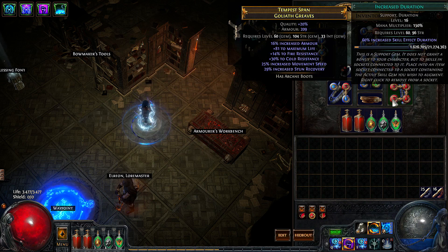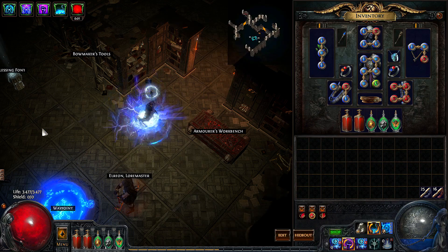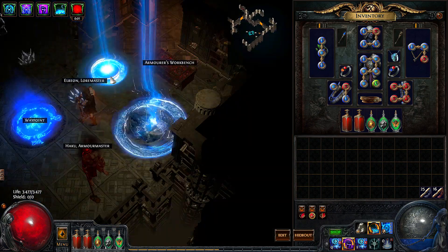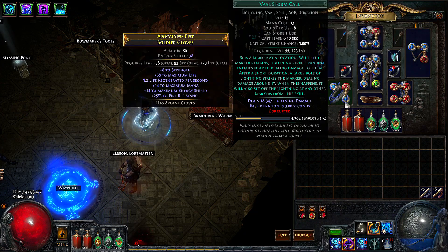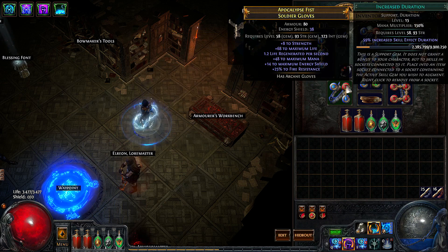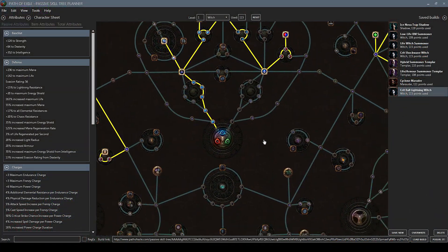Lastly we are using lightning warp linked with faster casting and reduced duration, and that combination gives us a fast lightning warp speed. We also have room for another four-link and I'll be using some sort of vault storm call setup. I'll definitely be linking it with increased duration and probably faster casting, or maybe spell echo, and some other support gem.